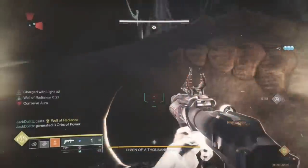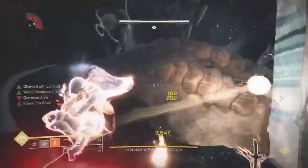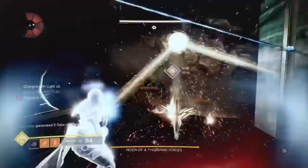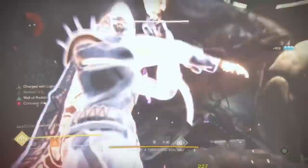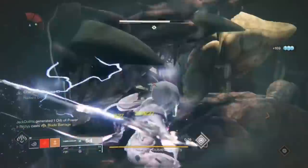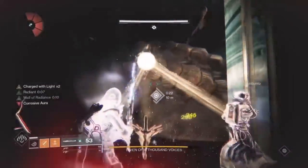If you are a Hunter, this is how you should throw your Blade Barrage. Notice how I stayed in the same location and did not go flying after casting my super. This is how you should not cast your super — notice how I'm literally riding Riven's arm like a pony. This cuts out time for damage and you will eventually lose in the long run.